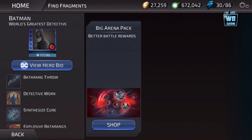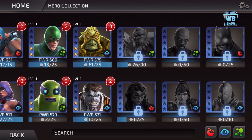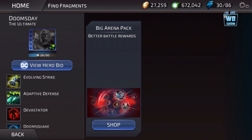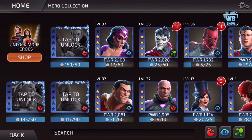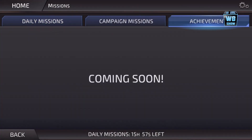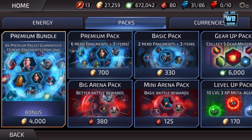We just opened forty-five packs and we got most characters except for Doomsday - he was totally not cooperating. We only got twenty-six Doomsday fragments which is kind of sad and depressing. It's going to be very hard since it took a while to get the other characters. We have Lex, which we'll look at in another video, and we can unlock Batman. Not sure what star rating he'll be, but we'll get to it.